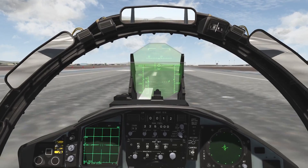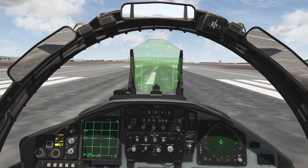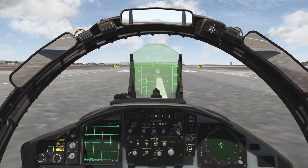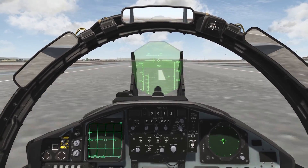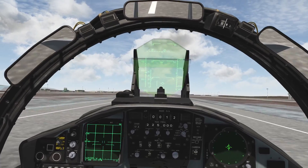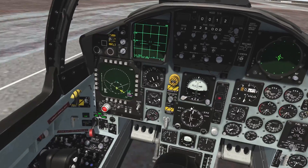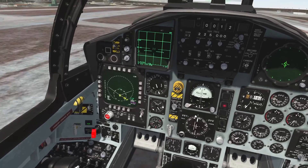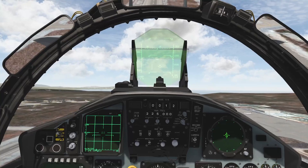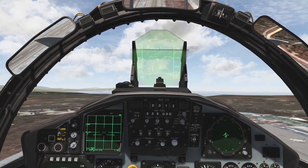Speed tape comes alive. Hold the paddle switch and adjust with your rudder pedals accordingly. Based on speed, I can start pulling up at around 190 to 200 knots and the jet comes up. Put the gear up. Make sure your gear is up and the flaps are going up. And there's an easy takeoff in the F-15.